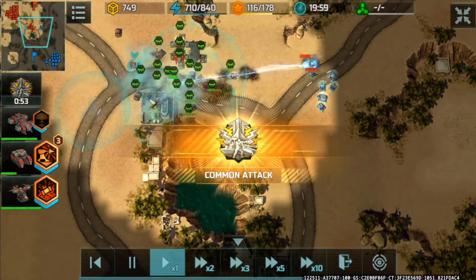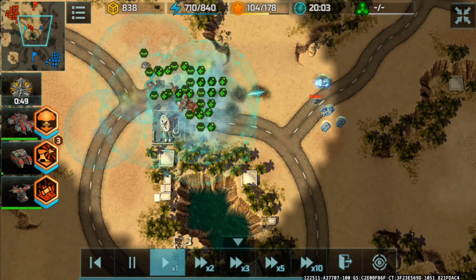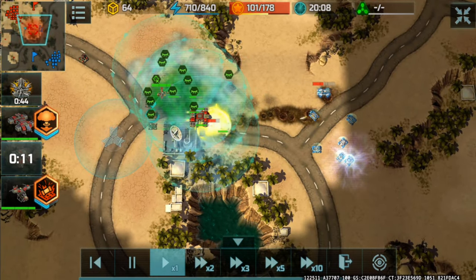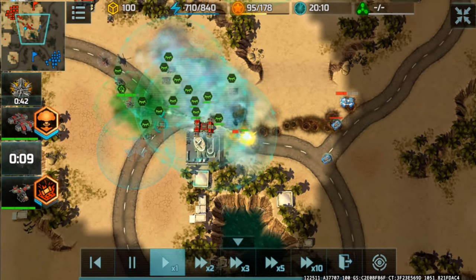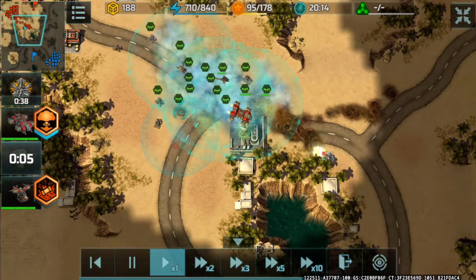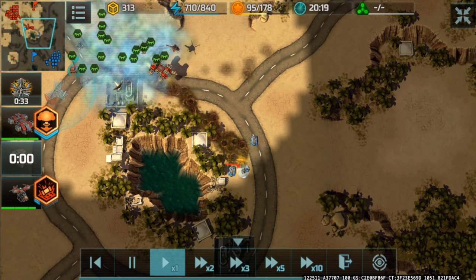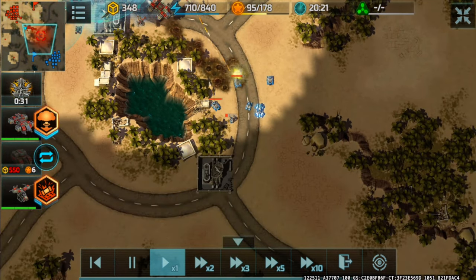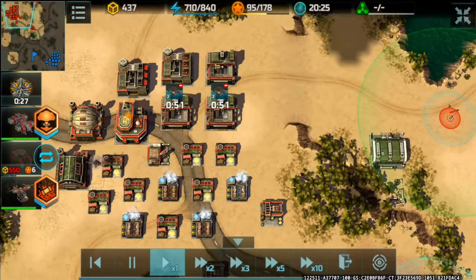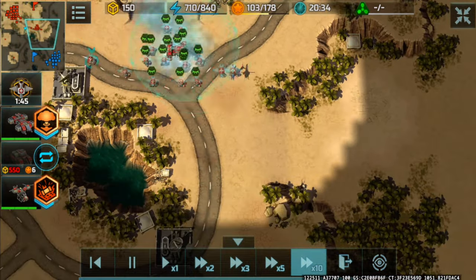A solid hit right there. He destroyed my Mole with just a force firing. The Cerberus jumped, revealing what I have, and that didn't go in my favor — I should have used the gold scouting boost or had my dragonfly ahead. He retreats for a moment while I reproduce my stuff. I built another factory to reproduce Jaguars faster.